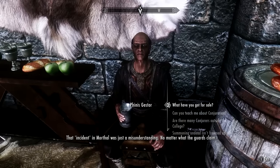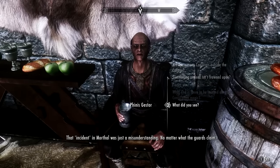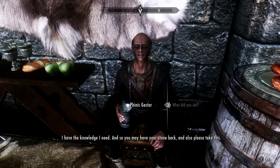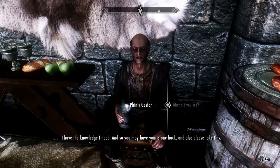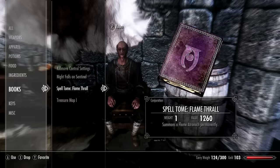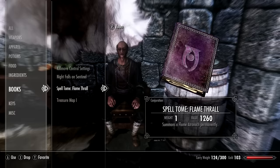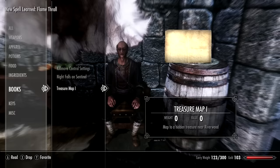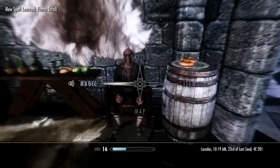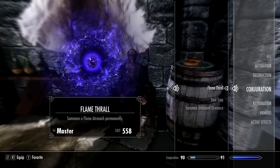Make sure you remember to ask for the sigil stone back in order to complete the quest. You can just activate the tome to learn the spell. Phineas will also now sell you other master-level Conjuration spells, such as frost, shock, or Deadthrall spells. Basically what those spells do is conjure a permanent follower, and they're really powerful.